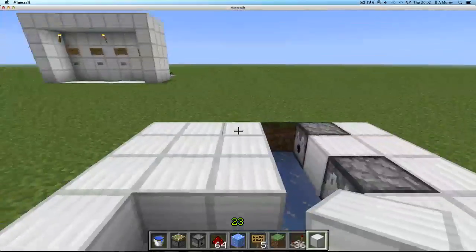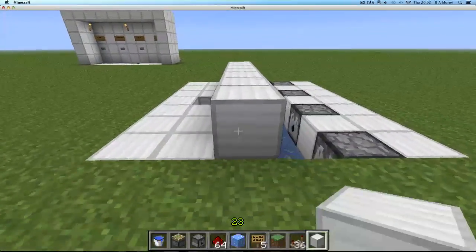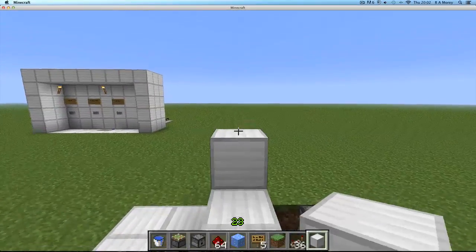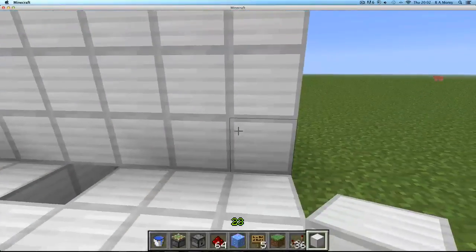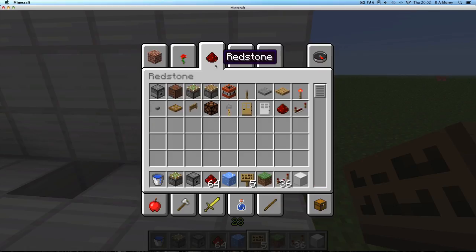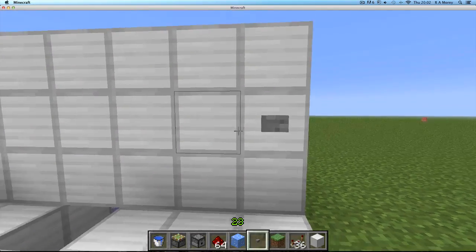Let's set up the button section - buttons all the way across. You can go two up so you can have a sign on top as well. It's always good so people know what they're buying. There are no buttons right now, that's fine - I'll get some signs later.